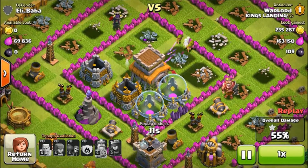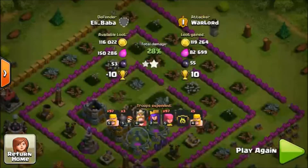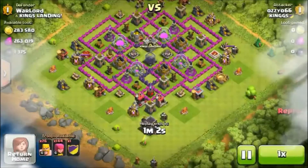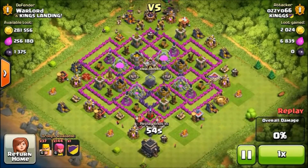Splash damage defenses like wizard towers and mortars can attack multiple troops at the same time and are really crucial in defense. Then go for your air defenses, as they are important for defending your base against air raids and can also help during wars. After that, go for your archer towers, as they attack both ground and air troops, and then teslas and cannons.